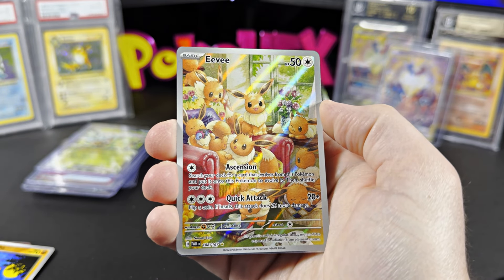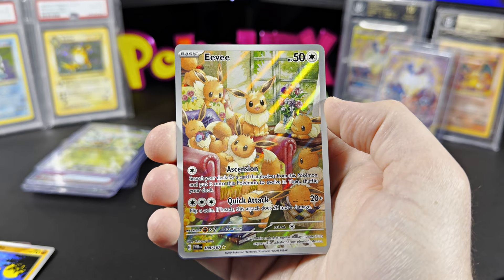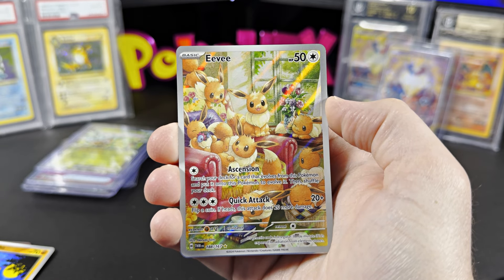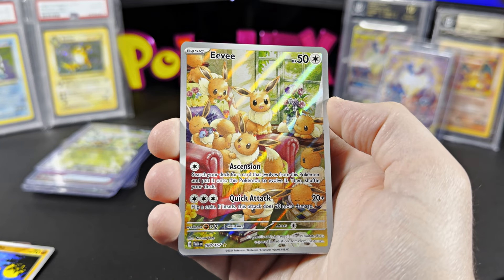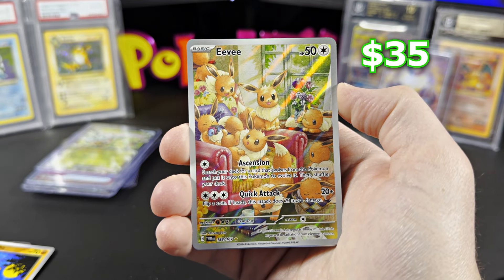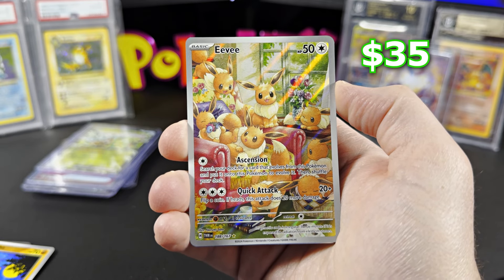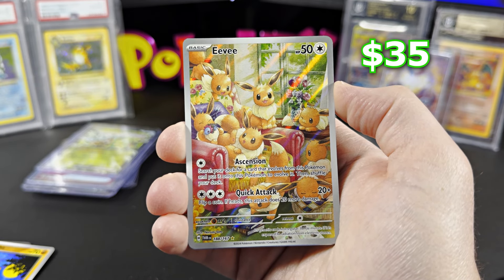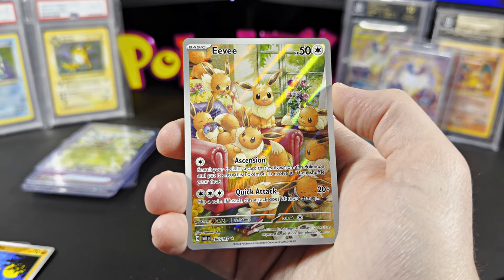Okay, we pulled the Eevee! This is a beautiful card. This is one of the cards I was definitely looking for to try and pull and see. This is a top card of this set — the Eevee illustration rare for $35 ungraded right now. This is definitely one of the top cards of the set, beautiful artwork. Who doesn't love Eevee?